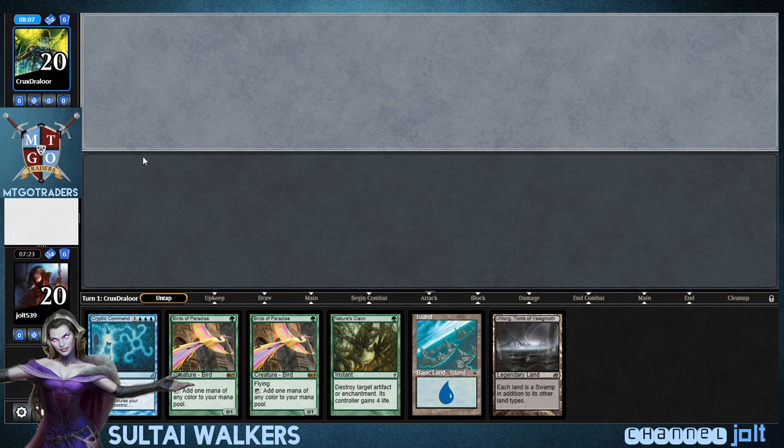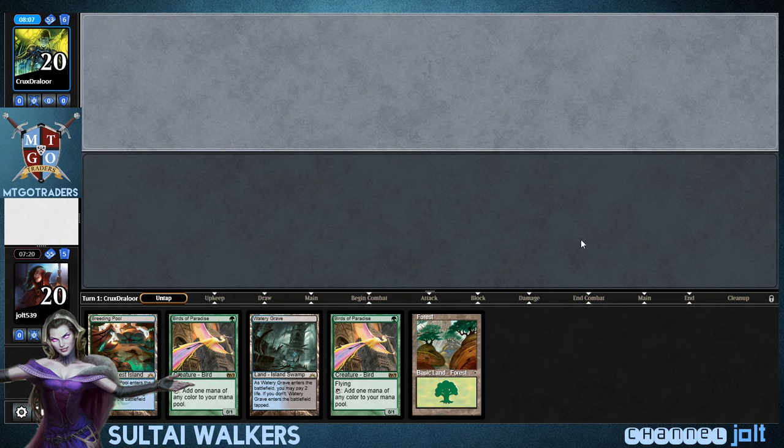And we just need to get ahead on the clock. With him trying to decide if he wants to keep or not — this is really good. Alright, we're going to mulligan. Okay, we're going to keep — it's better than nothing. We do get a scry. Put that on the bottom, don't need another Overgrown Tomb.